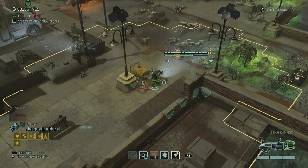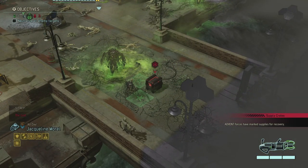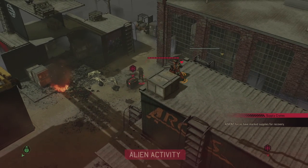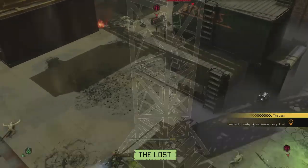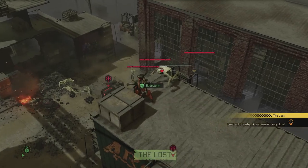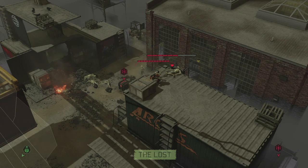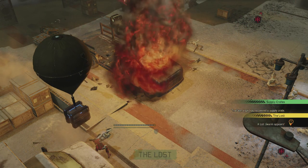That's gonna draw more lost closer — it doesn't seem like it's fully triggered just yet. There's one more trooper alive which is fine. There was still a supply crate over there — I can grab that as well. That trooper is gonna have to die eventually. We still have untouchable — there we go. We can actually grab that crate too, and the lost swarm is very close. Probably our final lost swarm — there's one coming up and he's gonna have a bad time. Emily's blade storm is ready!